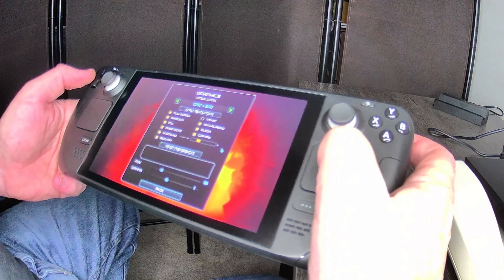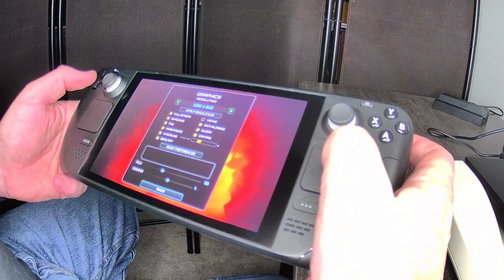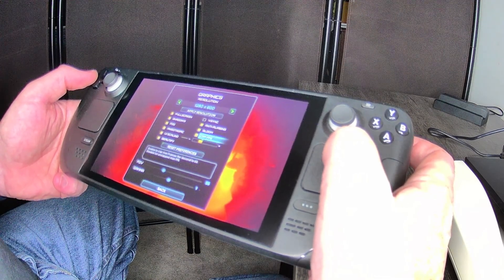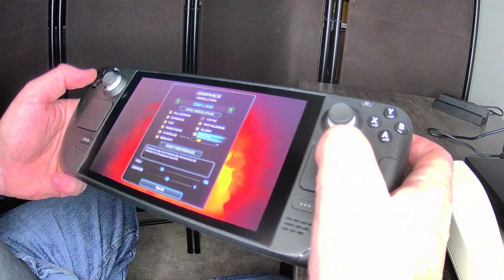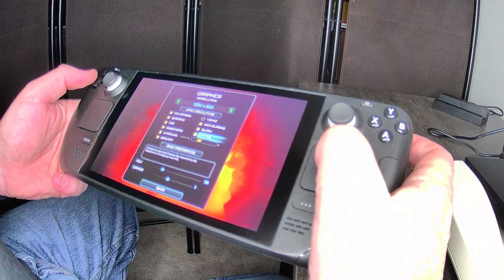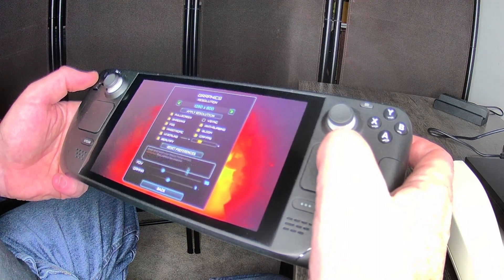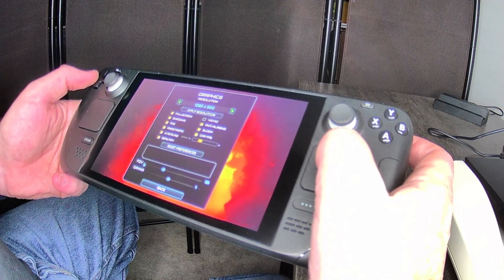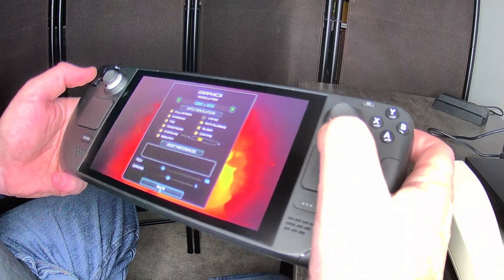UI scaling, beautify, v-sync, anti-aliasing, bloom, cap FPS. When you hover over these it gives you information — enable to cap max frame rates to 60, disable for uncapped max FPS. There's also FOV — probably field of view — and gamma. We'll go back.